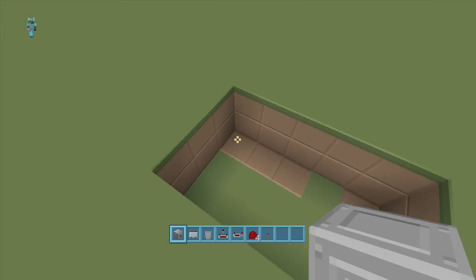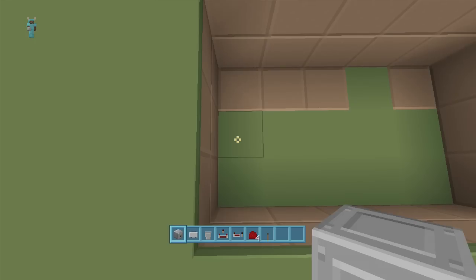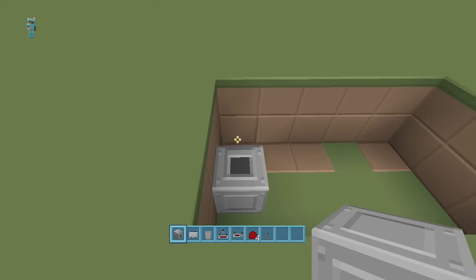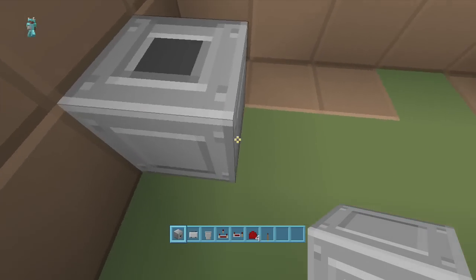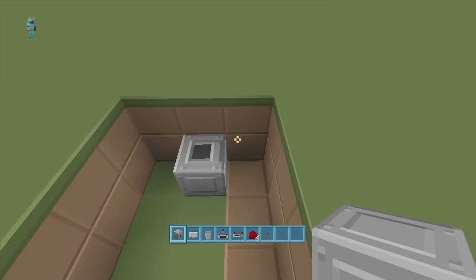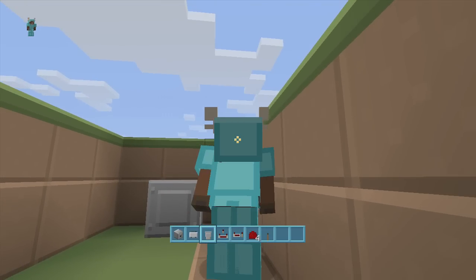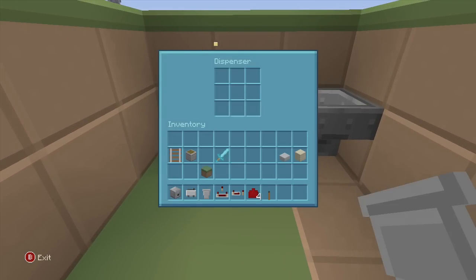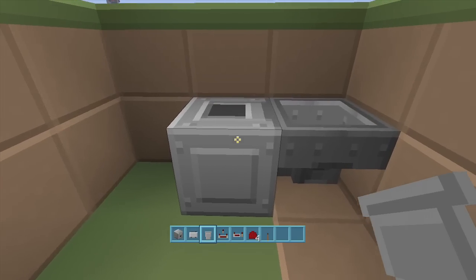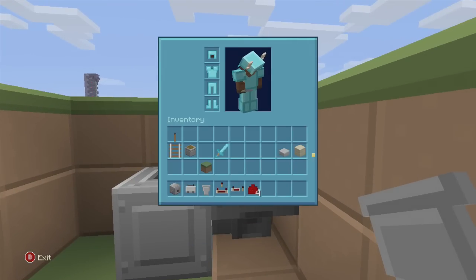Once you've got your five-by-three spacing, come to the bottom left, count up one block, and put a dispenser right here facing upwards. Next, go into the side of the dispenser — it doesn't matter which side — but go to the right-hand side. Take out your hopper, go into sneak/crouch mode, and put your hopper onto the side of your dispenser. Make sure it is a dispenser, not a dropper — if it's a dropper it will not auto armor equip you.